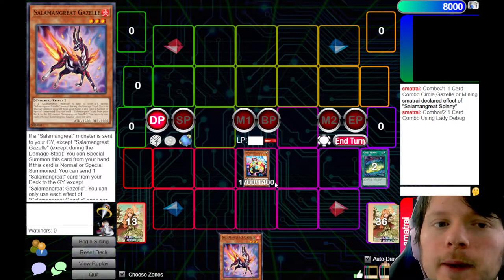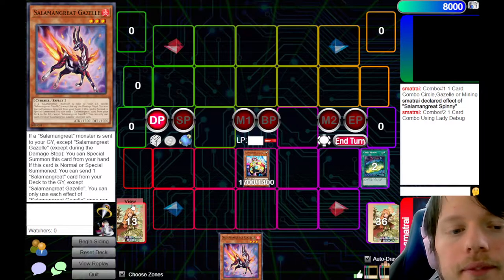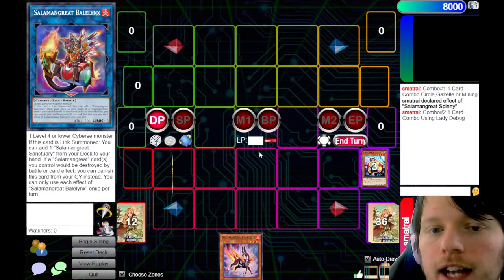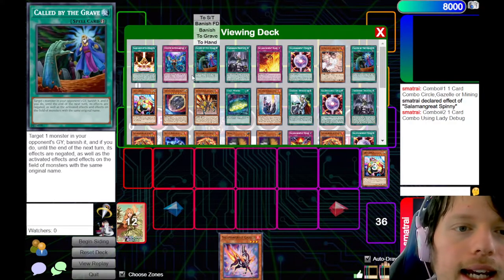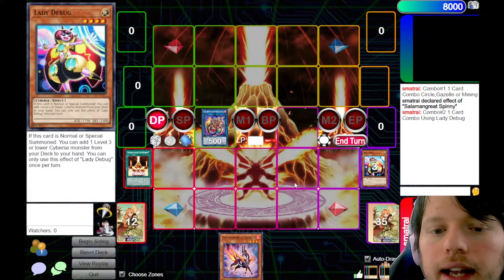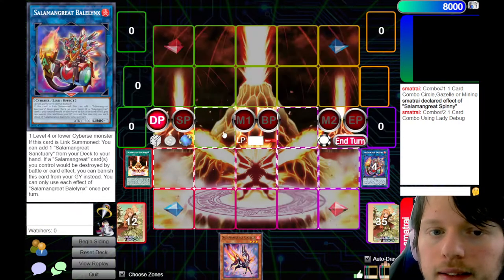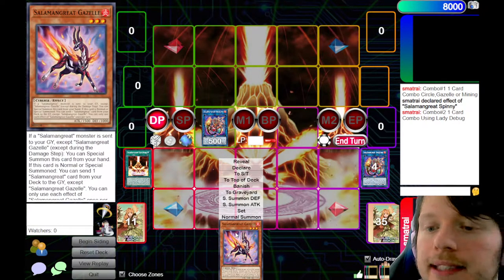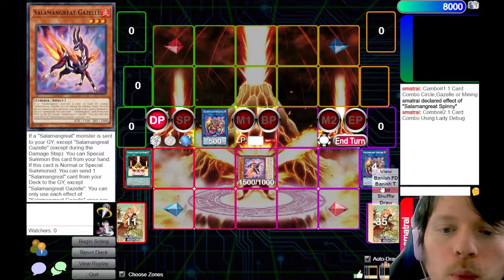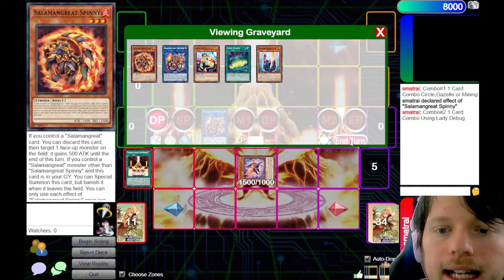Notice how we didn't open any Salamangreat Spells and Traps. Now we're going to link off Lady Debug and summon Baelynx, triggering its effect to add Sanctuary. We then activate Sanctuary, and since we don't have anything else, we link off that Baelynx using Sanctuary's effect into another Baelynx. Since a Salamangreat monster was sent to the graveyard, we can activate Gazelle from hand and Special Summon it. Gazelle procs — we dump a Salamangreat card from the deck to the grave. We are going to dump Spinny, then Special Summon Spinny.